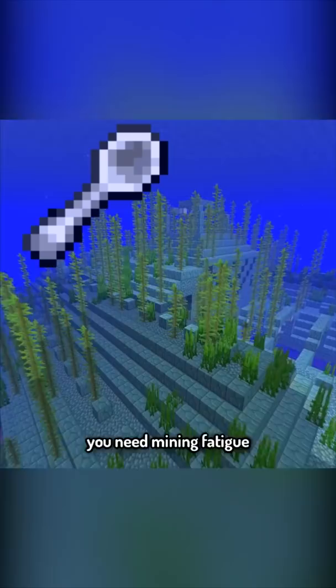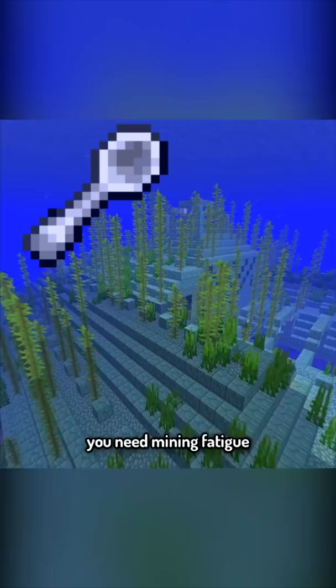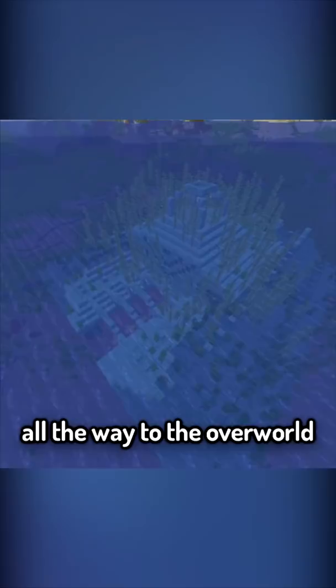There are 26 separate effects and not all of them are potions. You need mining fatigue from an elder guardian, levitation from a shulker, and hero of the village from beating a raid, to name a few. This means that you must transport a shulker all the way to the overworld near an ocean monument and a village.